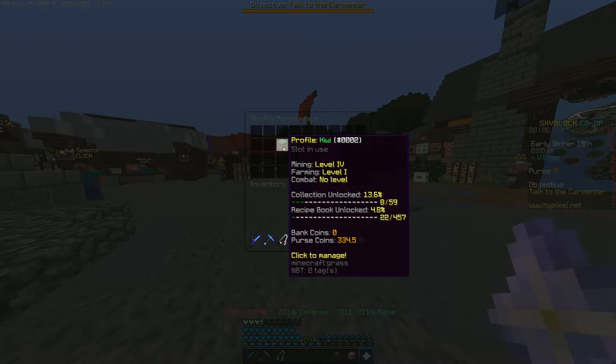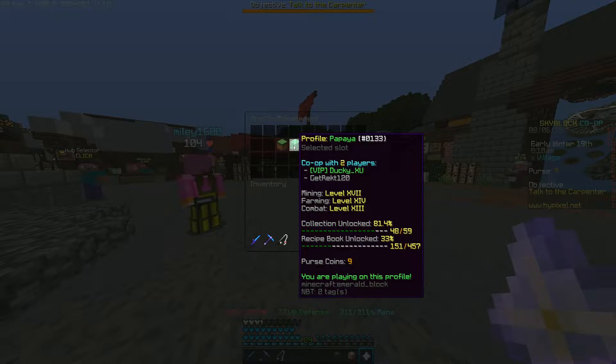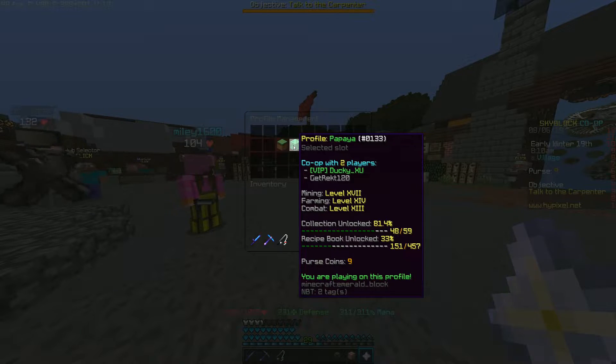You can see here's your starter profile — this is mine, I'm not playing on it right now — and then I'm playing on a co-op with my friend. If you wanted to switch back to your solo profile, you just got to click on it and click switch to profile.